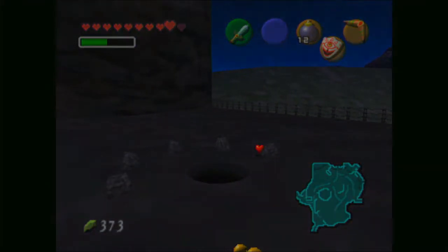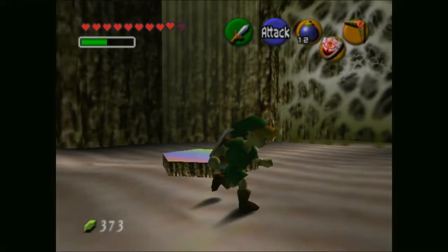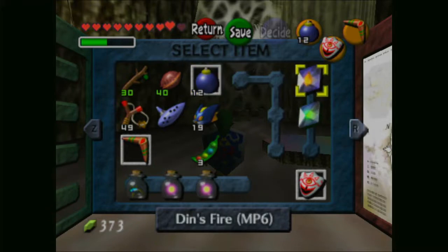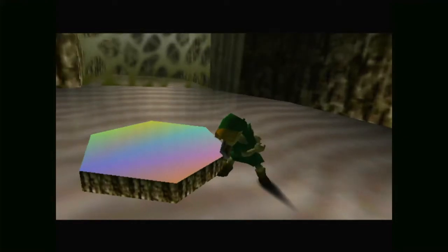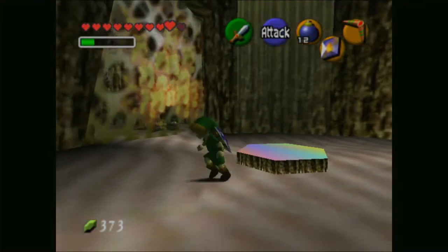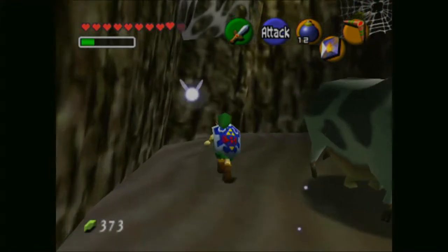There's a secret hole! This is actually something. Let's use Din's Fire then — oh, don't touch the thing in the middle. There's a cow down here, but there's also a Skulltula up here that we can get, so let's go ahead and grab that since we're still here.